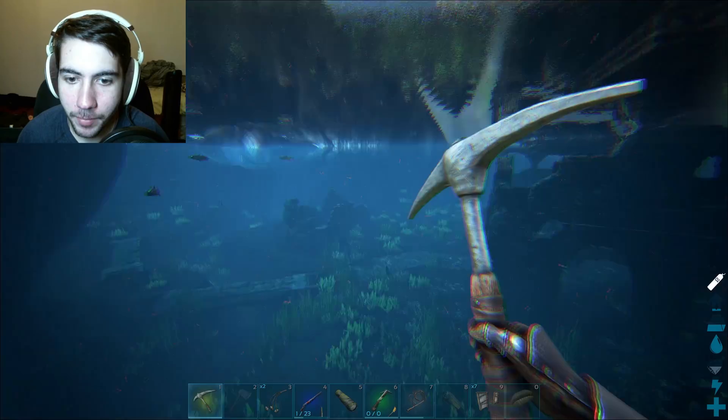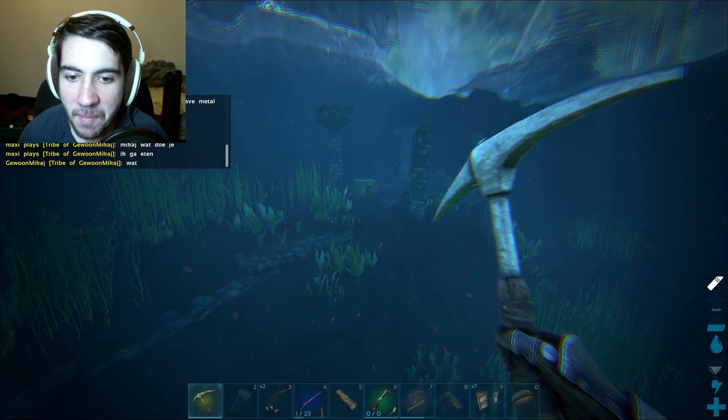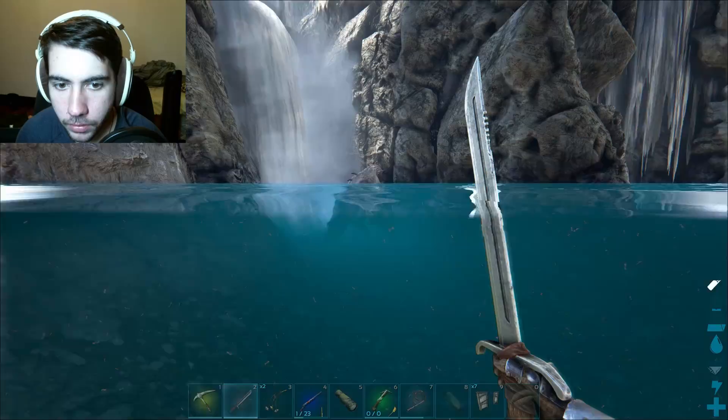We've been in here for a while and I really don't see any otters. There's a water wyvern over there. I'm gonna see if he talks in global. There's another little underwater crate over here - this episode is turning from 'we're gonna collect an otter' to 'let's see what we get out of these things.' A primitive sword - I literally needed a sword to kill fish with! Phenomenal, thank you.